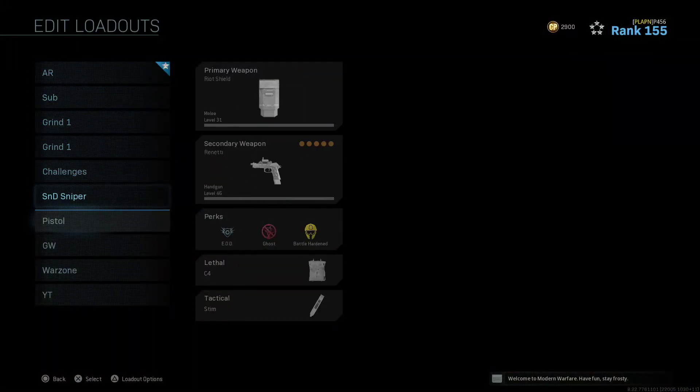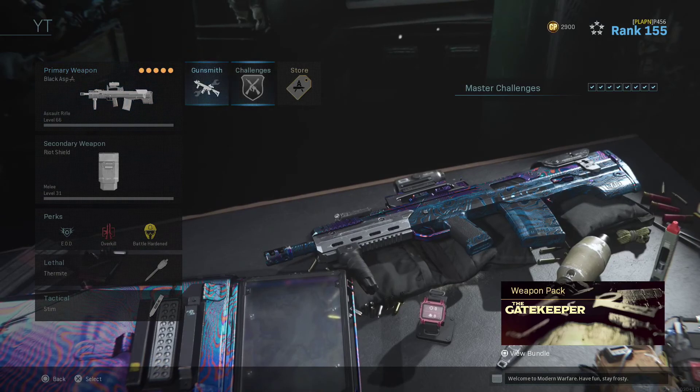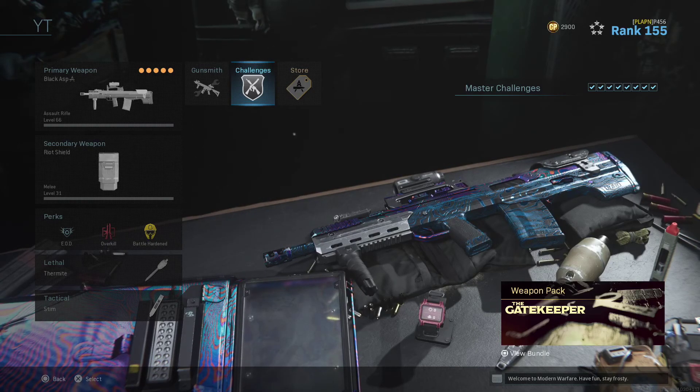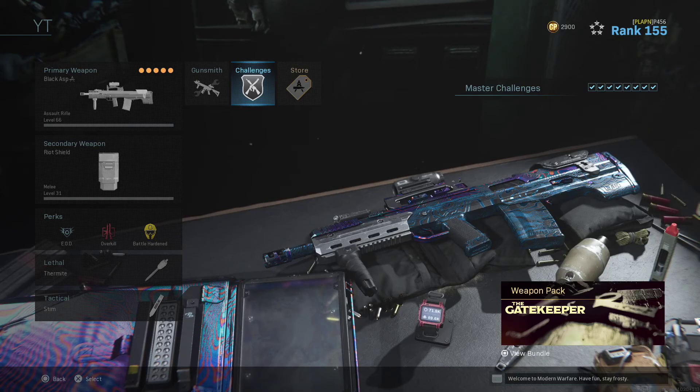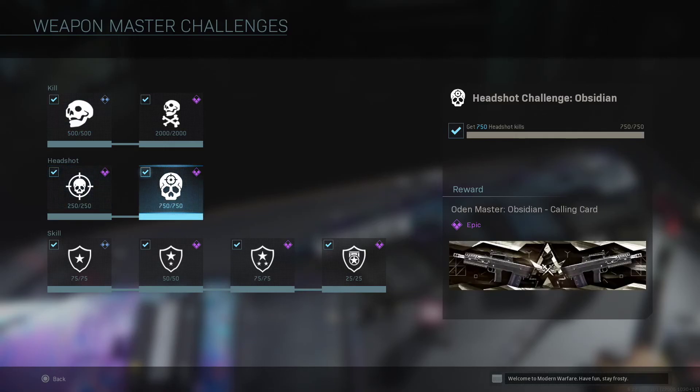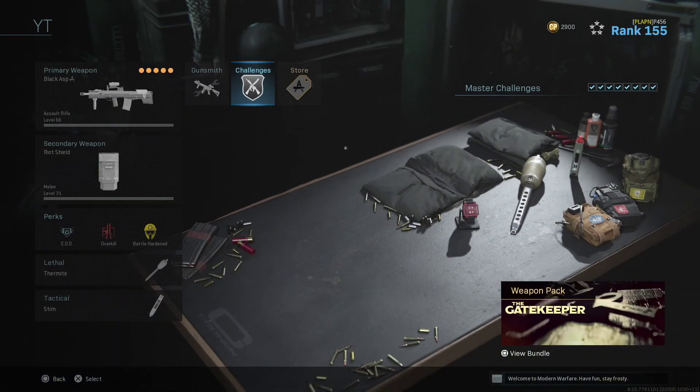The Odin just is not good for headshots. For getting gold it was not too hard, because you probably had shipment or some really easy playlist. But the problem is when we go to the Challenges and you have to get 1,000 headshots with this, it's very difficult, and that is because of the recoil.